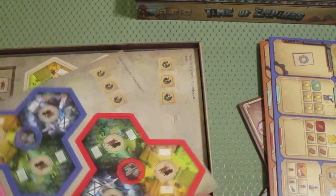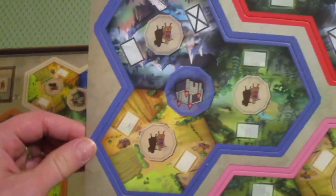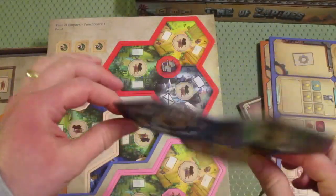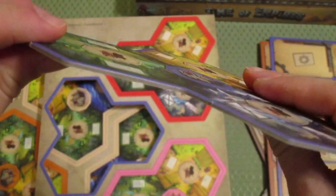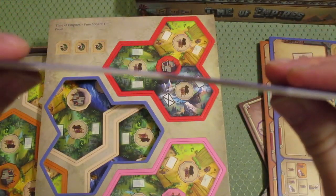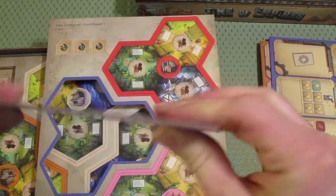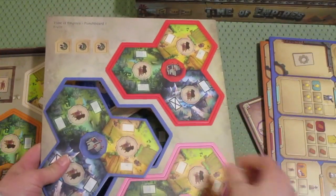We have some punch boards. These aren't individual hexes — they are a series of three hexes together. These are very large components. The back side has a winter-ish landscape. Not as thick as some punch board I've seen, but it appears serviceable. There are also other tokens on there for punching out.